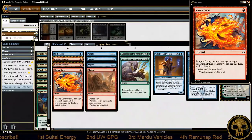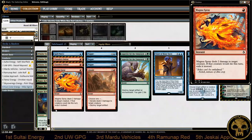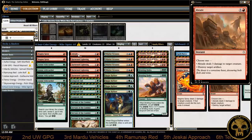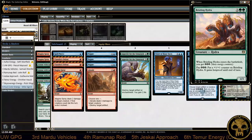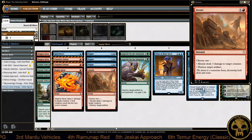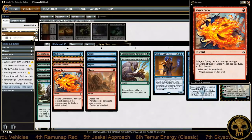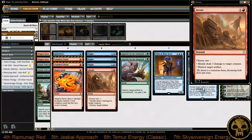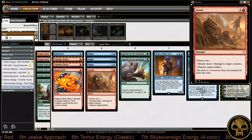Looking at Mike Seagrest's sideboard, one thing to point out is that he did not have any main board counterspells. He was running main board Abrade and some main board Magma Sprays — he was prepared for Scrapheap Scrounger and similar threats. However, that did not help him in the top 8 where he was taken down by Vehicles. He does have more Magma Spray and more ways to deal with Abrade in the sideboard.